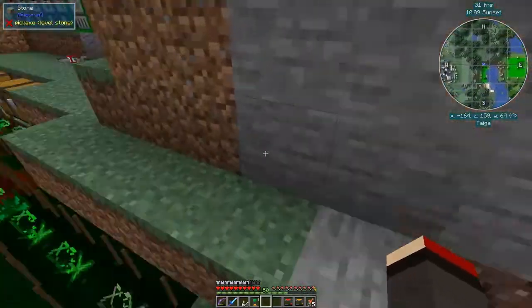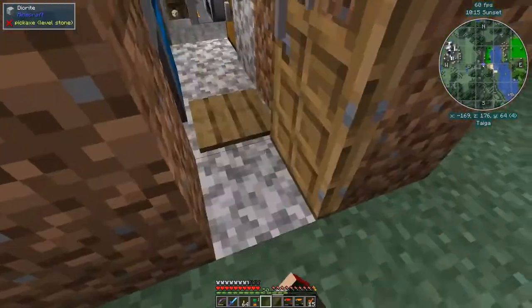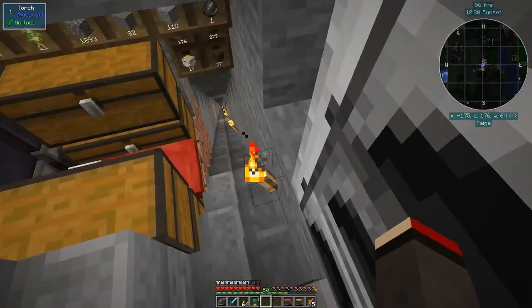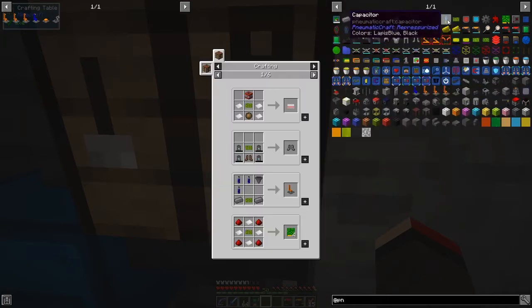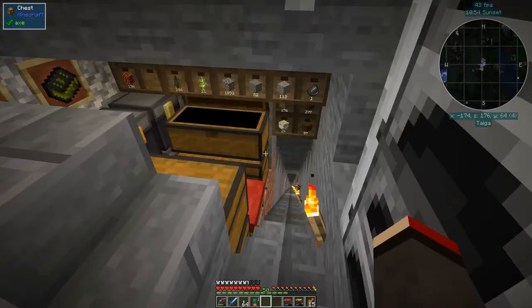We need to get a lot more oil by the way because I'm running out very rapidly. So right now I wanted to make the advanced PCB. In order to do the advanced PCB, let's look at the uses — all it is is four pieces of redstone and a PCB. I might have run out of PCBs actually.